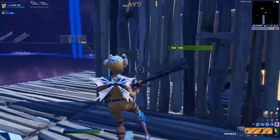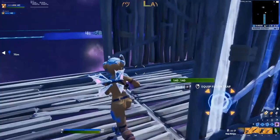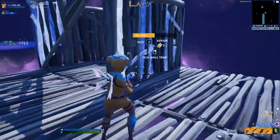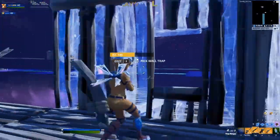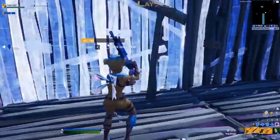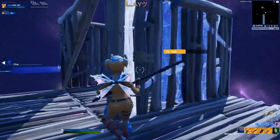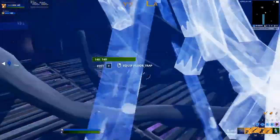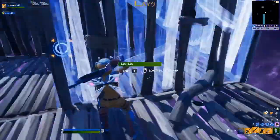Instead of just standing here and pickaxing that wall, I'll stand here and leave a wall off — that way the guy in the box can think he can edit out and shoot me. But as soon as he makes that edit, I'll put a wall up and get a shotgun shot off as quickly as possible. I'll leave that wall off until I see him try to edit out, then I'll just replace the wall. You want to be able to replace that wall mid-swing, so just in case he tries to pull a fast edit on you, the wall is already going up.